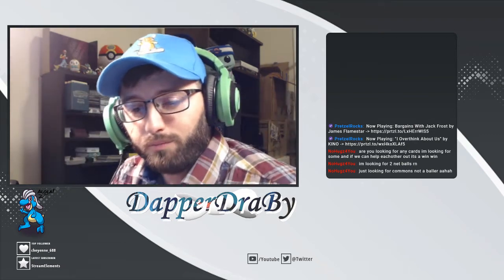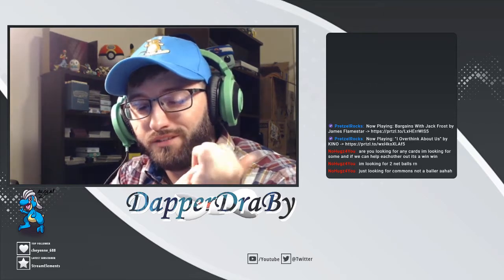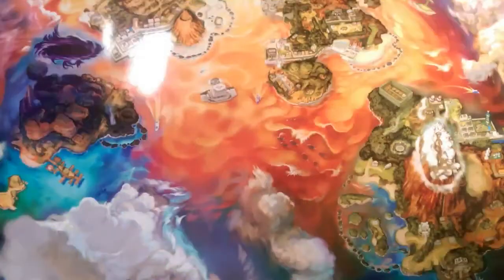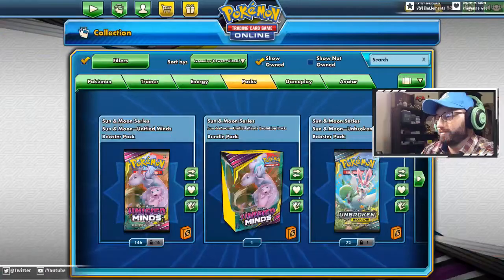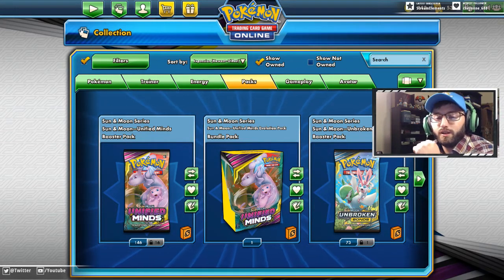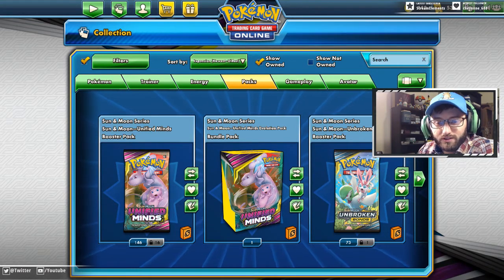Hello friends, DebraDriver here. Welcome back to another opening. We're gonna be opening up a hundred and fifty some Unified Minds packs online. So we're gonna start it in just one second. As you guys can see, we have a hundred and forty-six unlocked packs, sixteen locked packs, and a pre-release kit to open up here today, and this should be exciting.